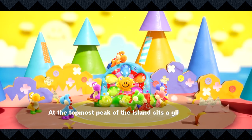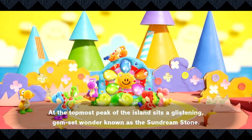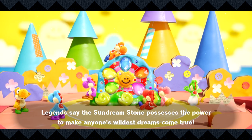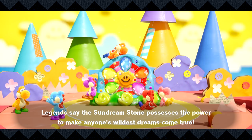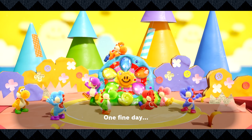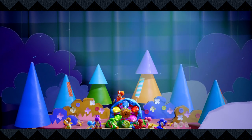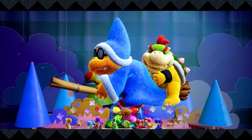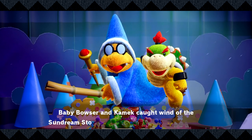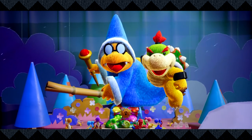This is the lovely island of the Yoshis. At the topmost peak sits a glistening gemstone wonder known as the Sun Dream Stone. Legend says the Sun Dream Stone possesses the power to make anyone's wildest dreams come true. One fine day, an evil windstorm arrives — that's Bowser Jr. and Kamek, who caught wind of the Sun Dream Stone and made their way to the island.